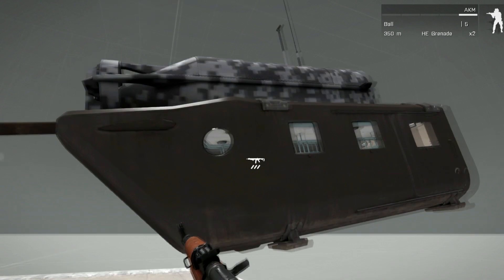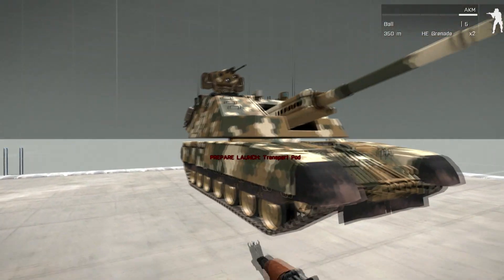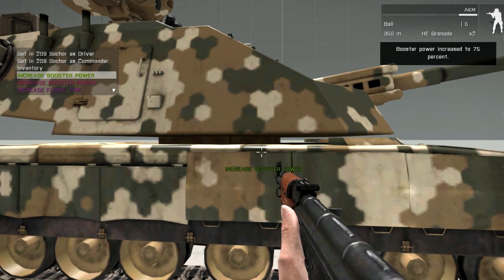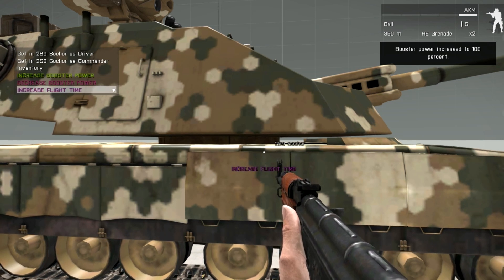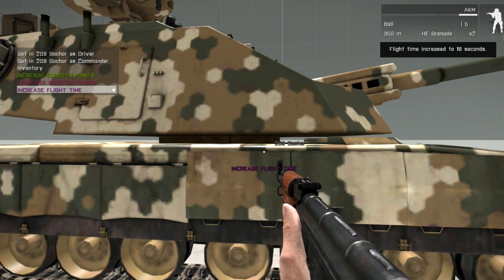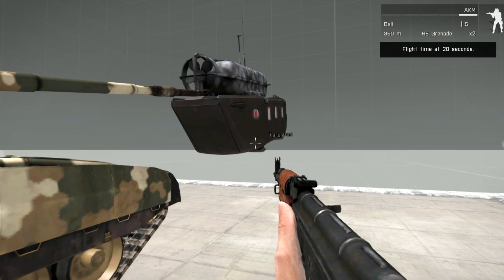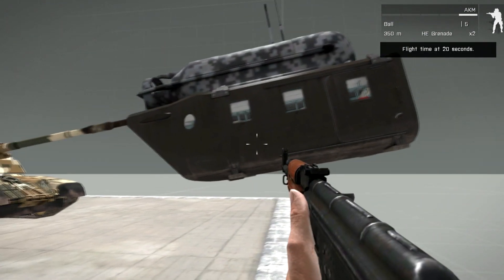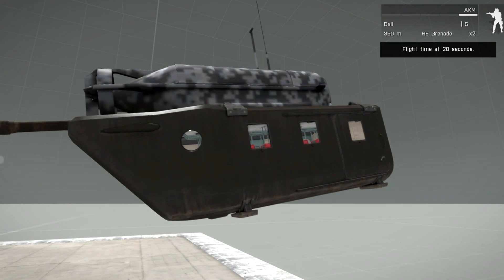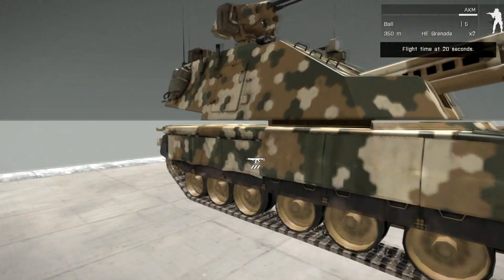This is the transport pod — you can get in it. Let's crank up the power and the flight time. There she goes. It'll take 20 seconds before the parachute deploys.